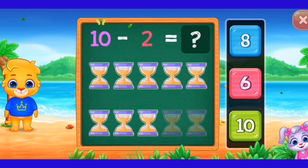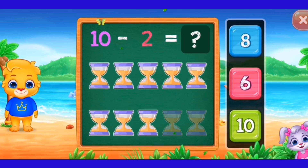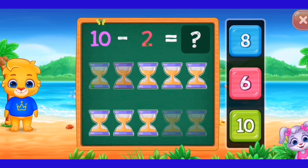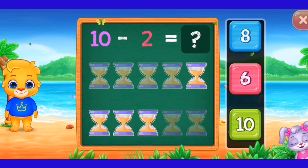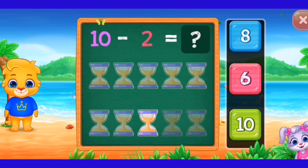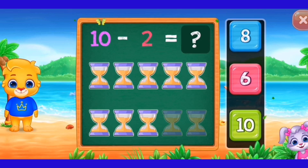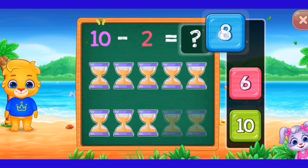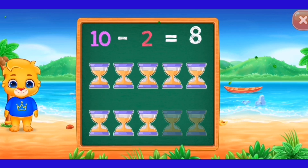Ten minus two. One, two, three, four, five, six, seven, eight. Ten minus two equals eight. Ten minus two equals eight.